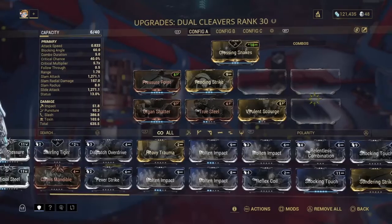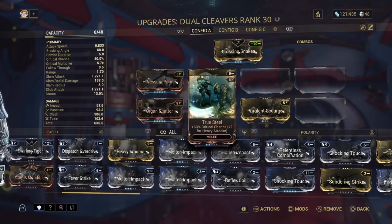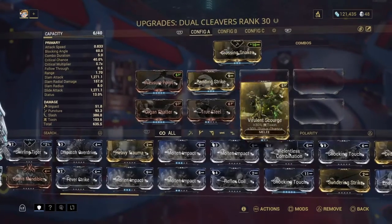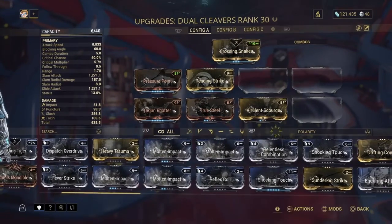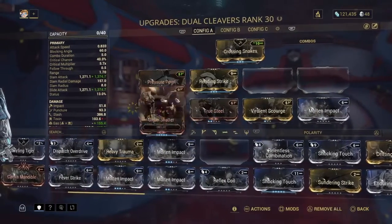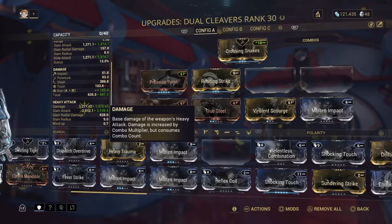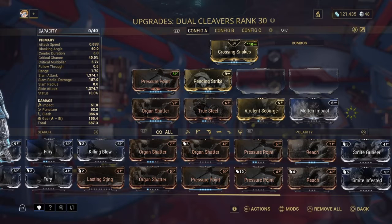Now I can put a whole other mod on there. I've got Pressure Point, critical damage, crit chance and damage, a slash/puncture mod, and toxin. We're looking good. I'm thinking I'll add something like fire — turn it into gas. Get the gas cleaver! You can have a lot of fun putting other mods on there, but you've got to get your first three: your damage, your crit damage, your crit chance mods. That's going to increase your DPS by insane numbers. You're going to feel the difference when you put it on.